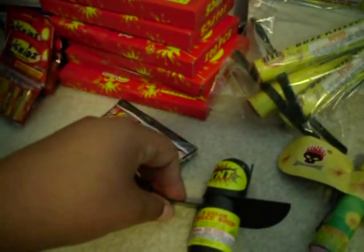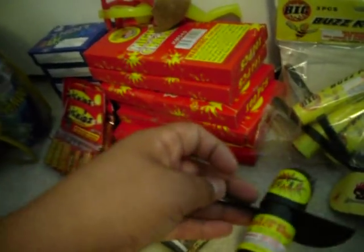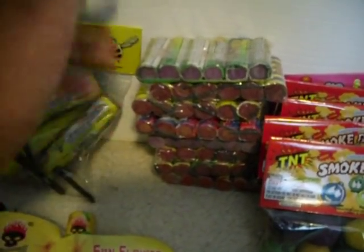And then I got this TNT thing — it's called Two Color Spaceship. I've tried these and they're kind of good but I don't like them much. And then some flowers — I like those, they're like bees but they fly up way bigger and then blow up. And these are just a bunch of ground bloom flowers — I got these for a dollar, all of them.